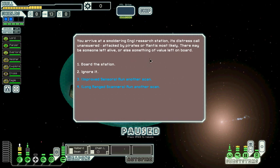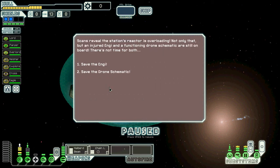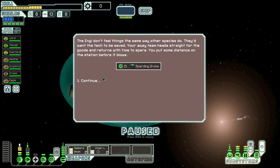There may be someone left alive or something of value left on board. We use our long-range scans to run another scan. Scans reveal the station's reactor is overloading — not only that but an injured NG and a functioning drone are still on board. There's no time for both. I think we should rather take the drones — sorry, NG, but we've already got three NGs on board. The away team heads straight for the goods and returns with time to spare. We get a boarding drone to sell and 15 scrap.